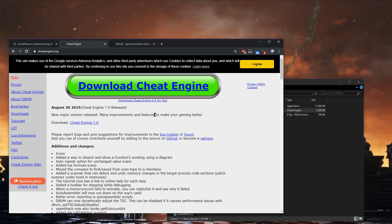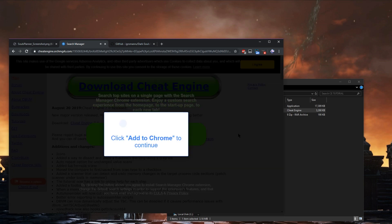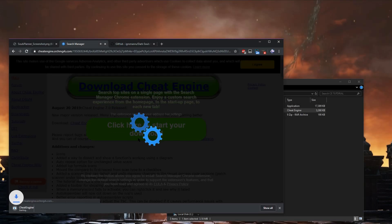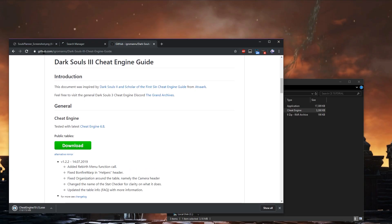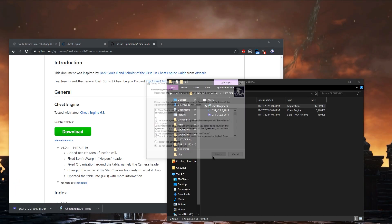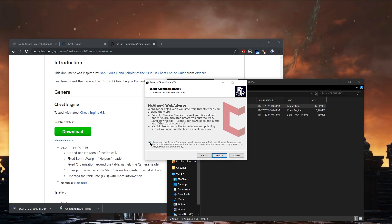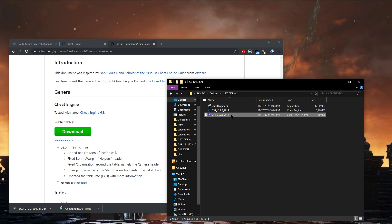First things first, if you don't already have Cheat Engine installed, you're going to want to install it from CheatEngine.org. Press the incredibly obvious green button — it looks like it'll give you a virus but it won't. Then download the latest public table for Dark Souls 3. The table will be in a RAR file that you'll have to extract. Go through the simple installation process for Cheat Engine. You can hit no if you don't want to install additional software. Once that's done and once you have the table, double click the table to open it.